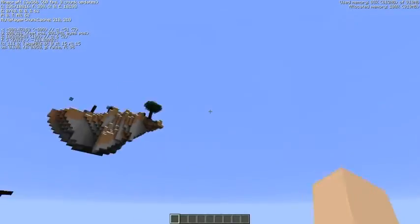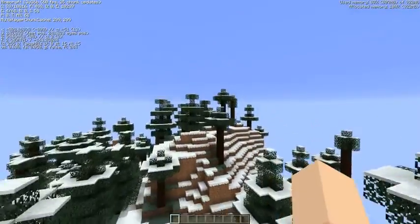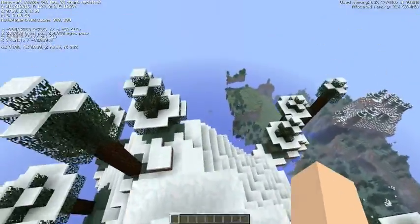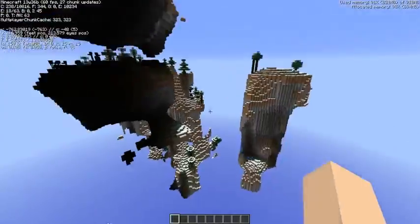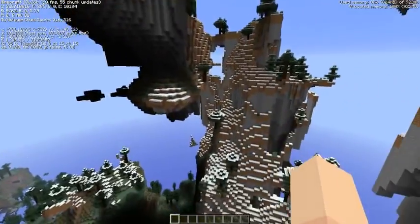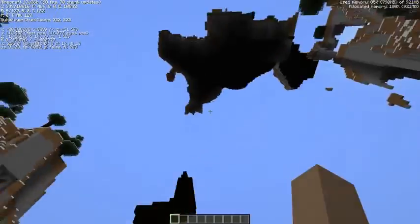Look at this one — we are hitting 254, near the very top of the world. Look at this floating mountain — it's completely floating right there and drops down and down. It's simply amazing.